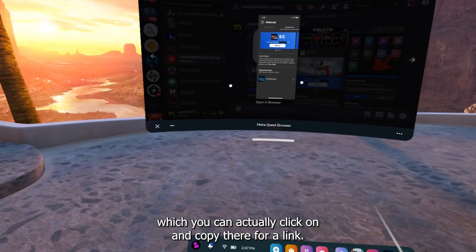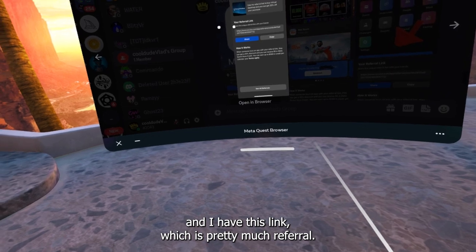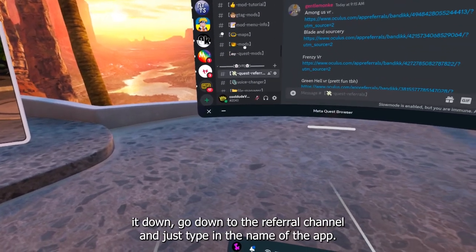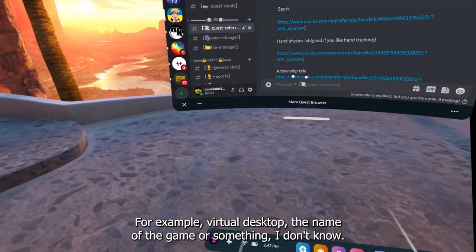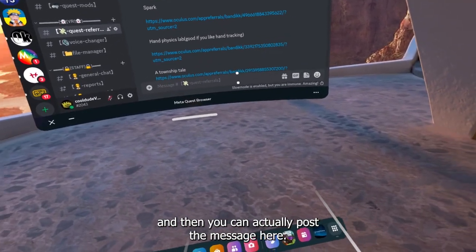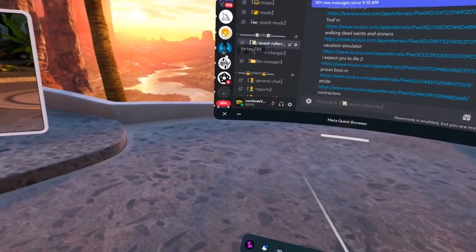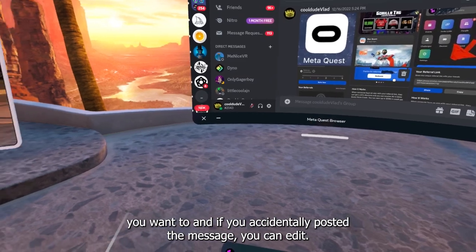Click on a game, for example Virtual Desktop, and you'll get a referral link. Click Copy. Next, go into the Discord, go down to the quest referrals channel, type in the name of the app and post the link. If you have multiple games, I highly recommend posting them all in one message because you're only allowed to post one message every 30 minutes. You can edit the message if you accidentally post it.